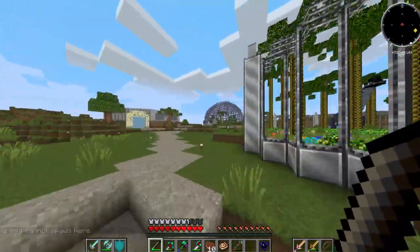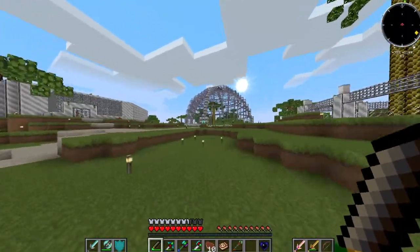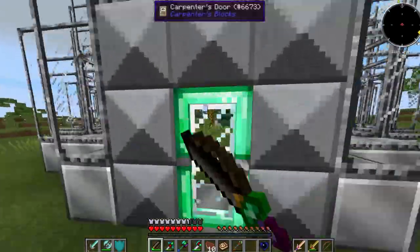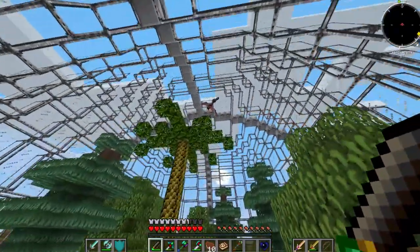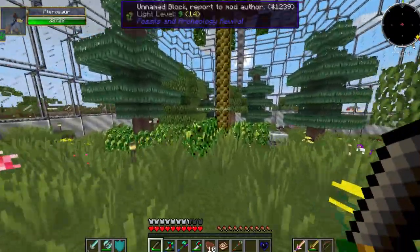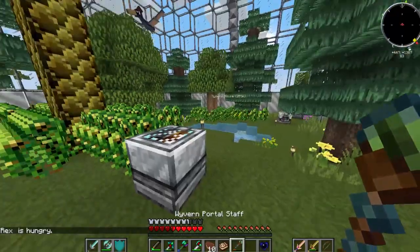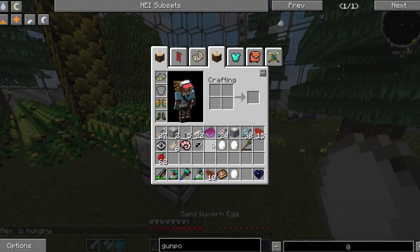I went off camera and got some more eggs. Instead of using the eggs I just transferred them and actually spawned in the actual Plesiosaur adult, because the eggs weren't working. So we got some flying around now — there's a red one, there's like a blue one-ish over here. I think I'm gonna do a sand wyvern.